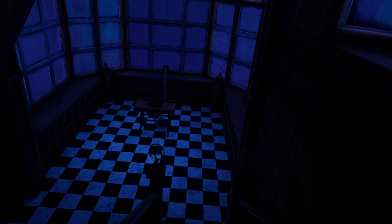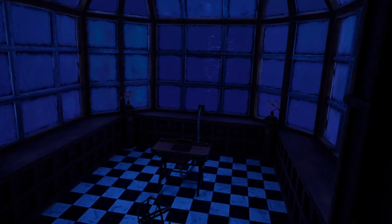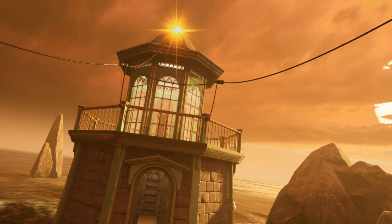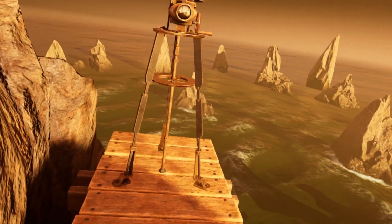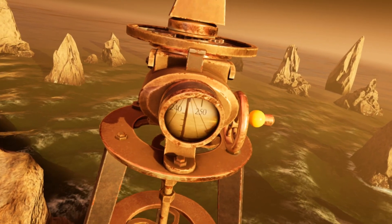Incidentally, if you explore the aft cabin after recharging the generator, you will find it as dark and non-functional as it was before. The key to this lies elsewhere. Note that with the generator charged, the beacon atop the lighthouse is now working. Climb up to where the telescope is and rotate it until it is directed at the beacon. Note the compass bearing.